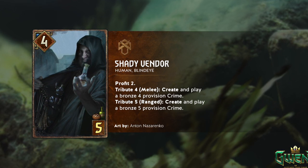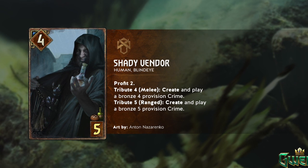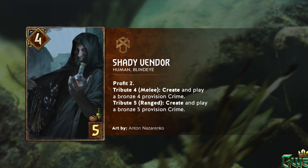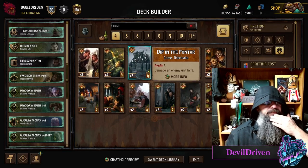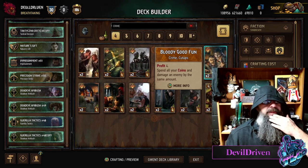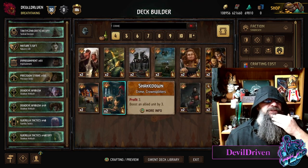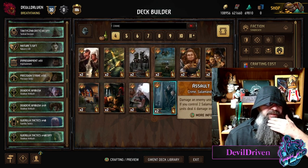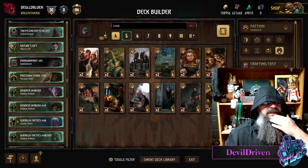Let's check out Syndicate crimes - let's look at the fours first. You've got Dip in the Pontar, so you get a four body, three damage - that's seven - and three coins, which could be anything. So that's seven, maybe ten. Bloody Good Fun - chance for a little removal on a four. Swindle, get your boat out that no one plays anymore. Shakedown and Smuggle. Assault - but I don't know if you're going to be playing that with Salamander. Even still it's a five for eight - pretty great with removal options.